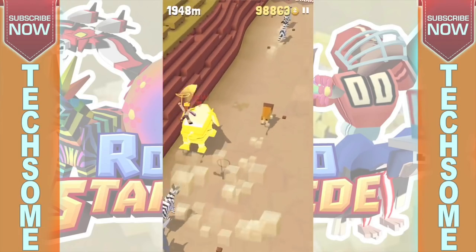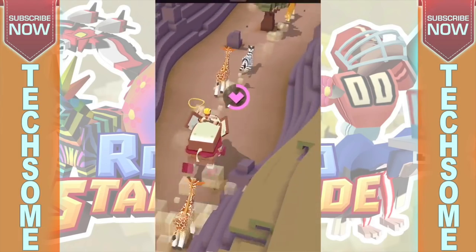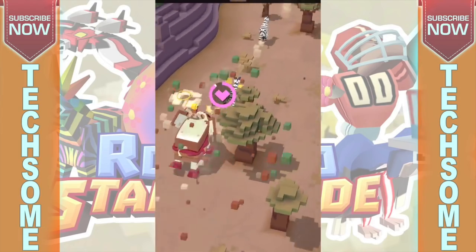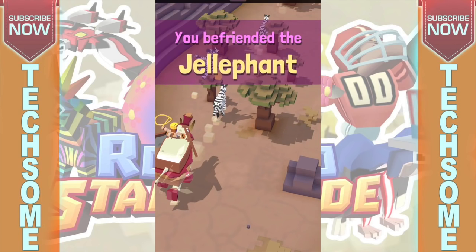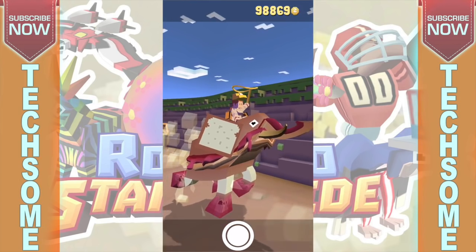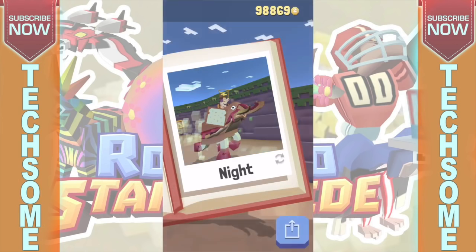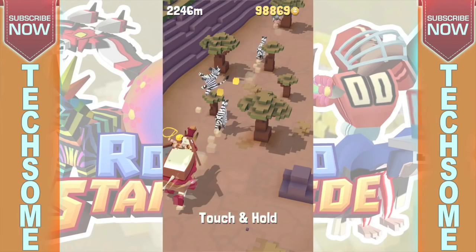In the last video, you saw that I had ridden another elephant. This is another elephant and I'm not sure of the name. In the last video, we unlocked an elephant called Hydrophant. And this one — this is Jellyphant!